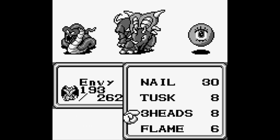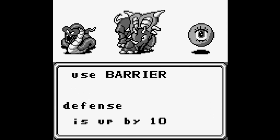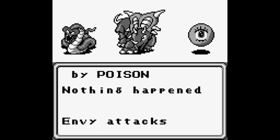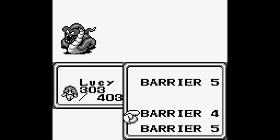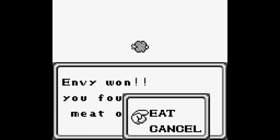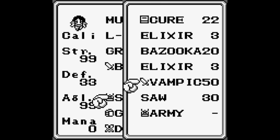New enemies: Triceratopses and Gazers. Triceratopses have 295 HP, are weak to ice, and have Bash and Fore Horns - Fore Horns especially really hurts. Gazers have 202 HP, are immune to Quake, and can Beam you or Warning you - I think Warning just means you can't get a sneak attack on them. Not a very hard encounter, though this specific formation comes up quite a bit on the next couple floors. We also get an Army Helm here, which is a decent upgrade for Callista.